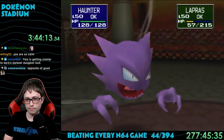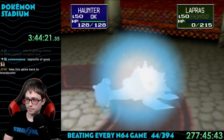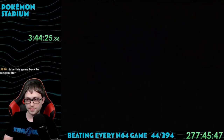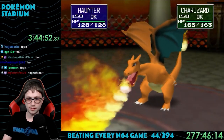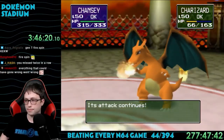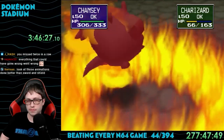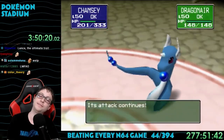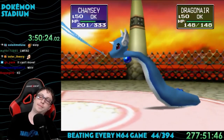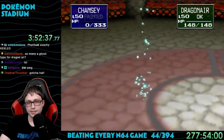I made it to the last Elite Four trainer on my very first try — just Lance before the final fight. I started with Jolteon against his Lapras, which should have been amazing, but I missed Thunder twice in a row and Lapras got a crit with Blizzard. Haunter finished Lapras off with Thunderbolt, then Charizard also critted with Flamethrower. All I had left was Chansey, and Lance kept spamming Fire Spin. I finally broke free and killed it with Ice Beam, but then Dragonair spammed Wrap the entire battle — I didn't get a single move in and lost.